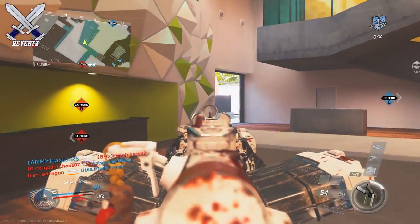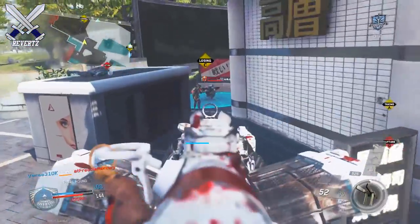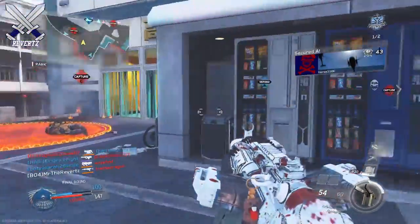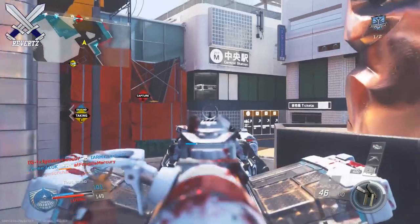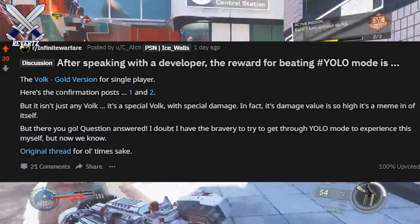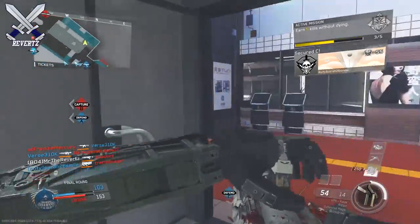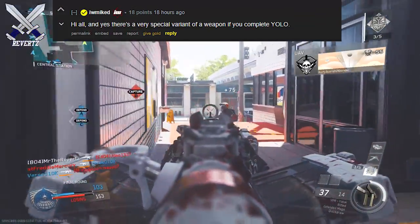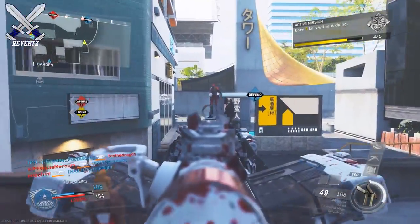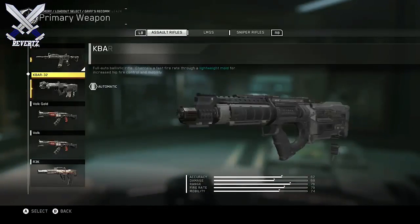A lot of players have been speculating that maybe there is a weapon you unlock after you beat the YOLO difficulty, but very few have actually accomplished this. Everyone dug around and did some research on the possibility of a weapon unlock after YOLO. The user C_Attach was told that there was in fact a secret weapon players can earn from beating YOLO. And then in that same Reddit post, iwmiked, who is also an Infinity Ward developer, confirmed that there was a very special variant of a weapon if you complete YOLO.